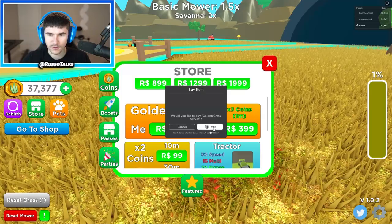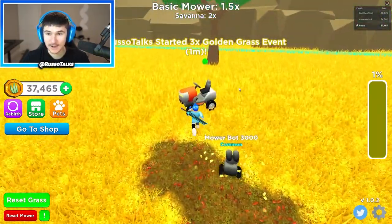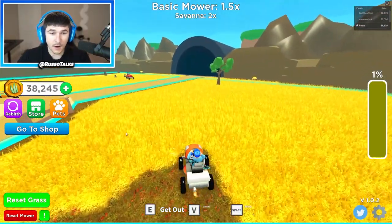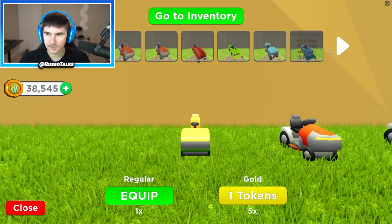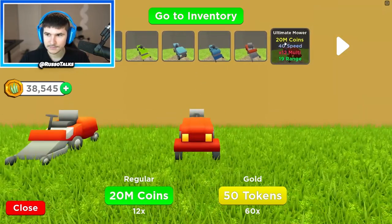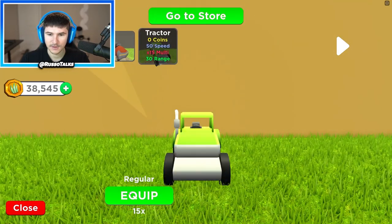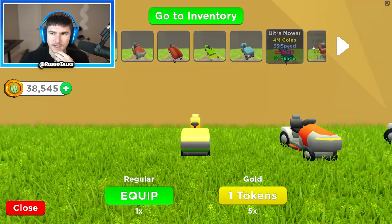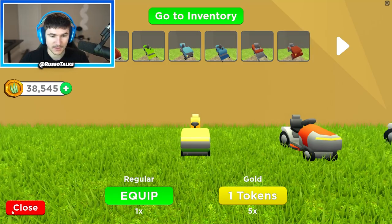Golden grass for the server - bam, there it is! Oh my gosh, I made all of it golden. Wait, we're not in the best tractor - we gotta use our best one. This tractor has 50, 15, and 30 stats. Yes, it is the best one.